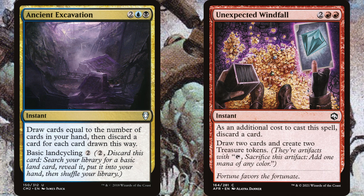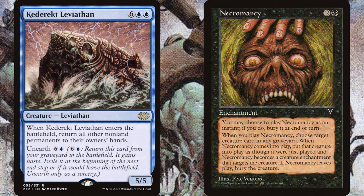If you wanted to go Grixis that would be pretty sweet. I want to shout out Charix the Raging Isle — or a similar bouncing leviathan — which bounces basically everything. So if you reanimate it with an enchantment that needs to stay in play for the creature to stay in play, like Necromancy or Dance of the Dead, when you reanimate it the enchantment bounces to your hand and it dies. The next turn you can replay them to put it back in play and bounce everything again and again, stalling out for quite a while. It's a really powerful synergy.